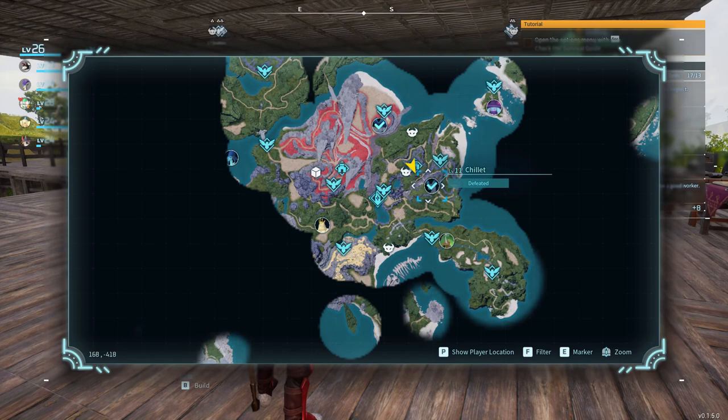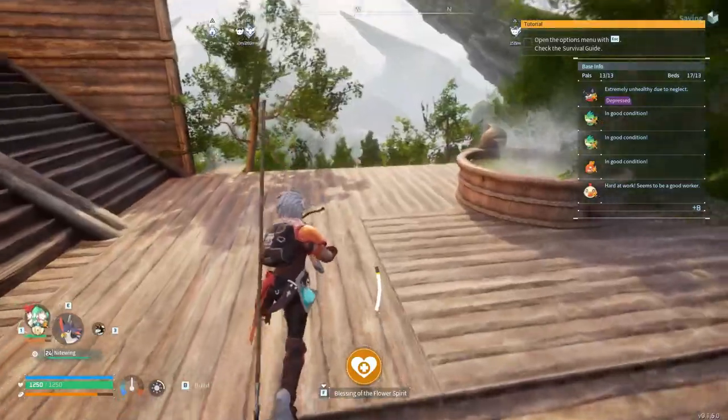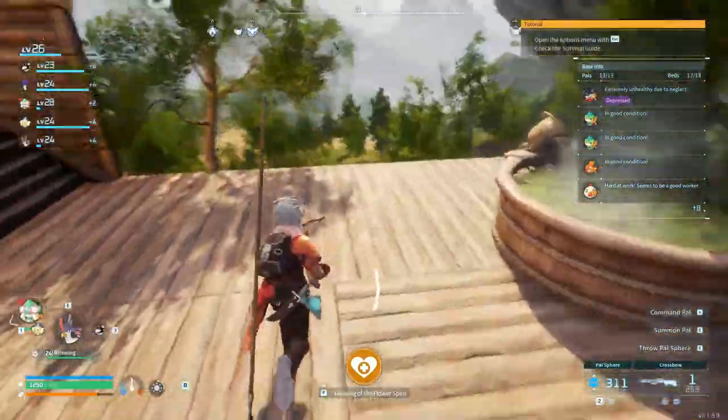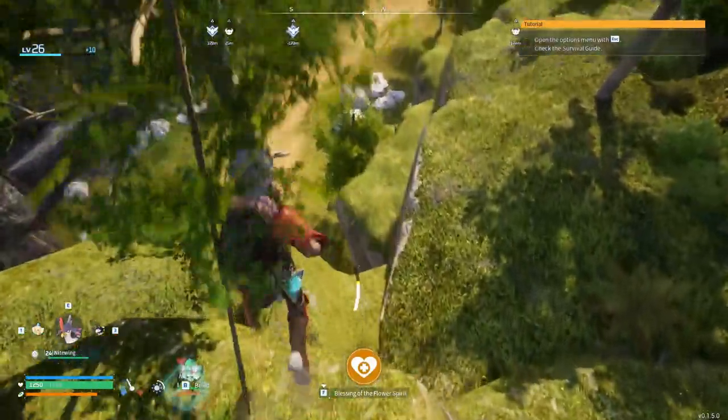What we could do is start heading toward unchecked boss icons on the map. This is the Chillet — the weird blue ferret-looking thing — and after defeating it I got a check mark, same with the Penguin King. Maybe our goal should be to clear as many of these as possible. I think I'm going to pay a visit to the dungeon. We just have the concrete being crafted, so let's do that.